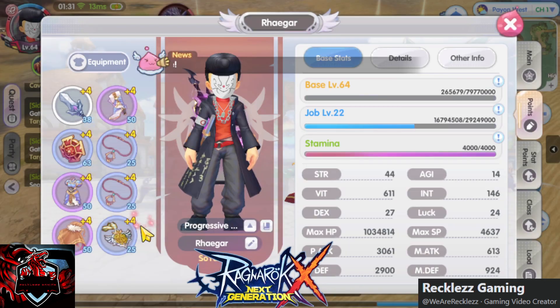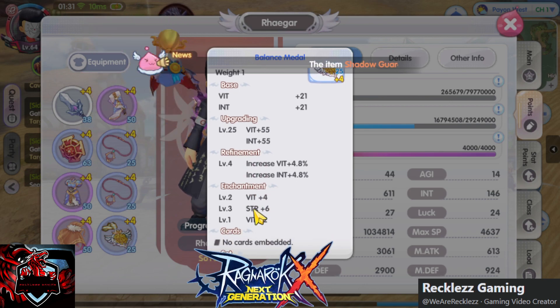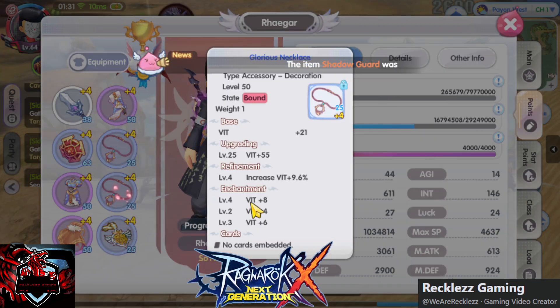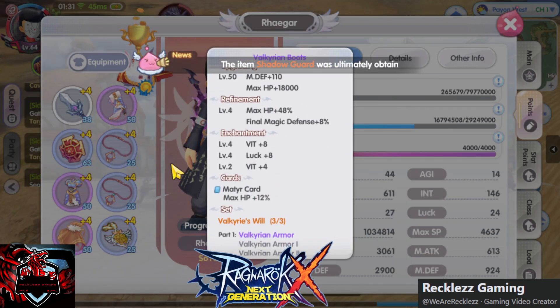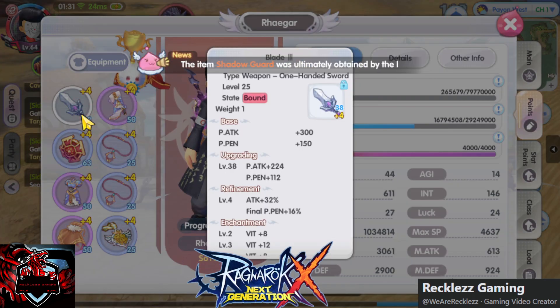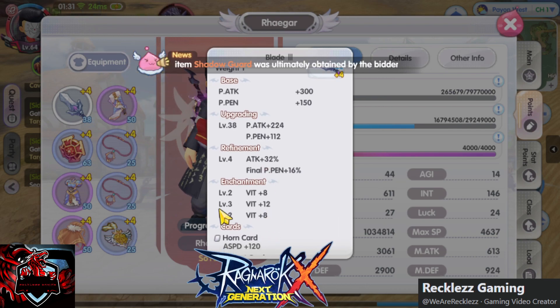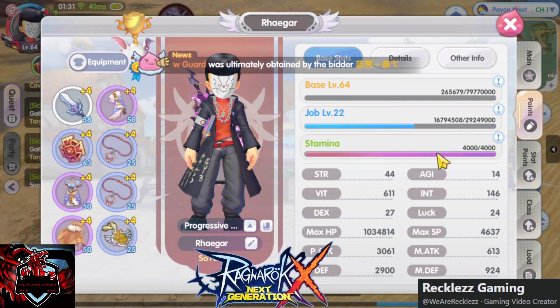So our next move and priority now is enchantments. I can enchant these to raise the enchantment levels on the accessories. Everything there — we'll put that as our priority in the enchantment front. We'll do all of that and we won't stop. As you can see, my stamina there for gathering — all of that.